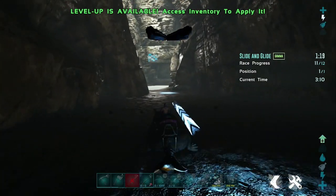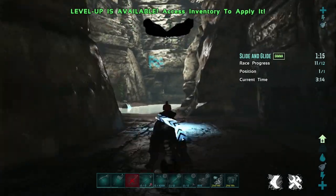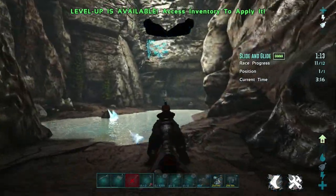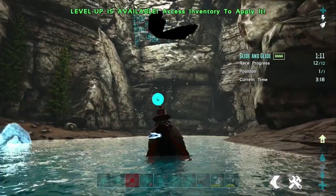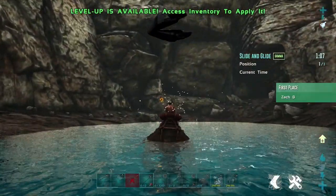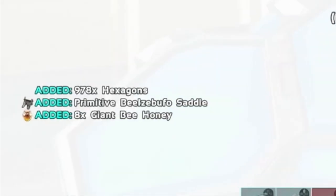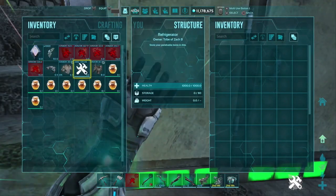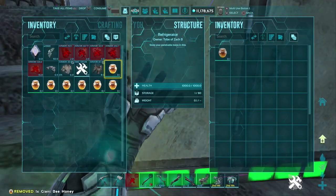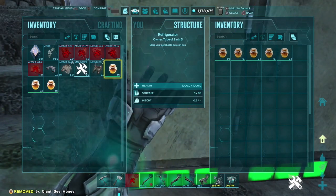But guess what I did stumble upon? Honey. That's right. In the Slide and Glide mission, you are actually able to get honey as a reward for completing the mission. I did this successfully on Gamma — I did not get any honey on Beta or Alpha. But as you can see, there are eight pieces of honey here. Eight pieces — not too shabby. It is a very rare commodity.